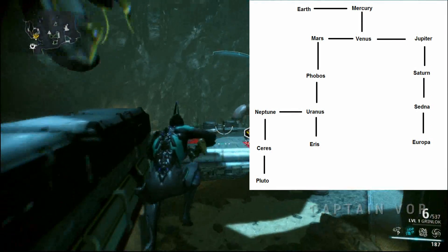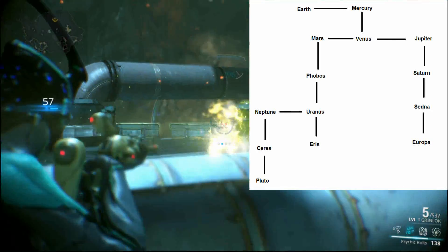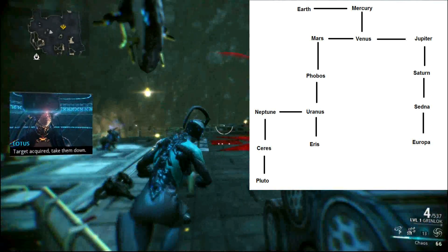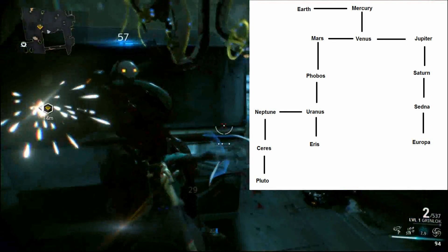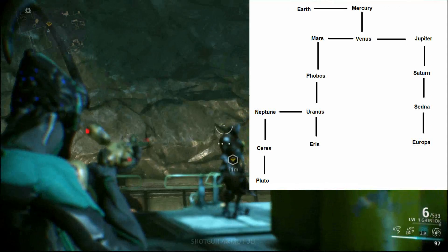So once you start the tutorial at the beginning of the game, you'll be on Earth. Once you complete that, you will go to Mercury. Once you complete assassination missions on said planet, you will get nav coordinates to go to the next planet. So once you kill the boss on Mercury, you can go to Venus. Once you kill Venus' boss, it'll branch off into two sections.